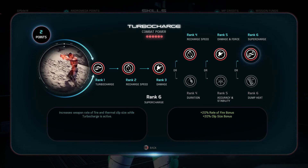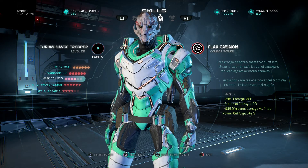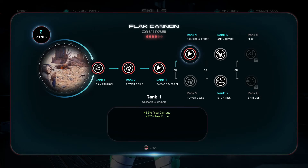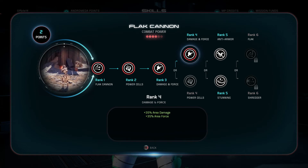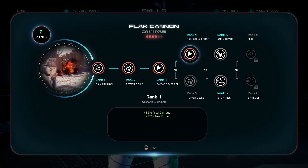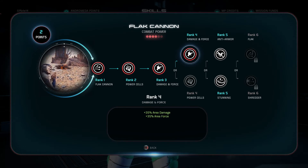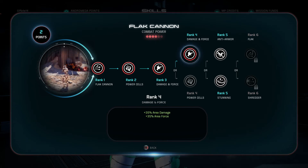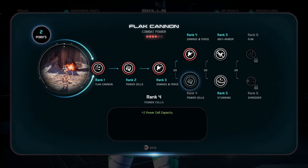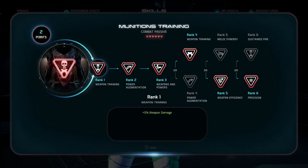For flat cannon, I'm only speccing into rank 4, going with area damage and area force versus increased power cell capacity. Since I'm using it to weaken or take down large groups of enemies, area force increases its stun and area damage affects more enemies. Being able to shoot more isn't as beneficial, especially since I can keep picking up power cells from munitions crates.